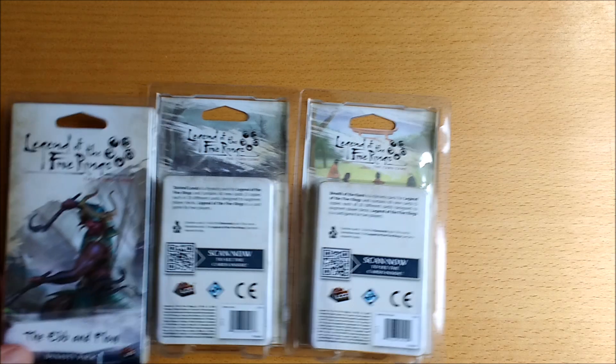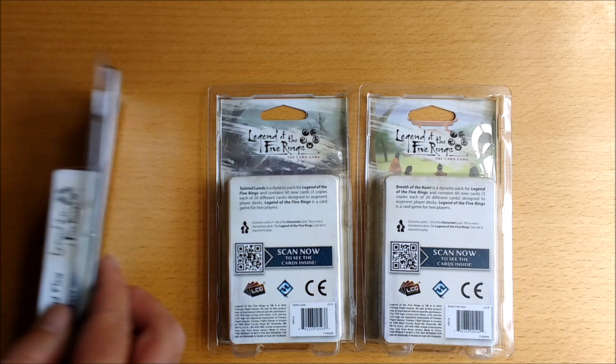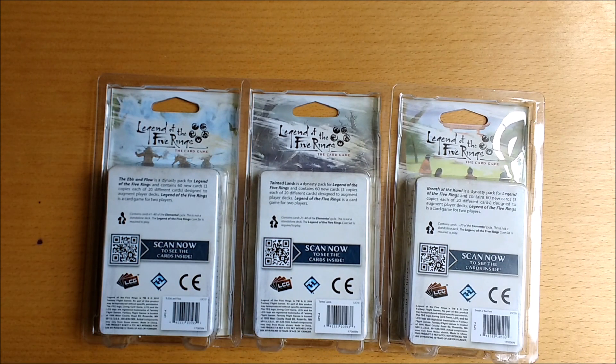Alright send in the next one. What do you mean the next one? It's part of the new strategy isn't it? FFG is doing six packs in six minutes. Hello Samurai and welcome to this unboxing video for Ebon Flow, which is the third pack in the elemental cycle. It consists of 60 new cards which is three copies of 20 different cards split amongst the seven clans plus the neutrals.